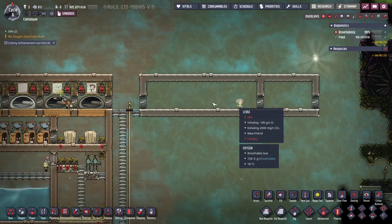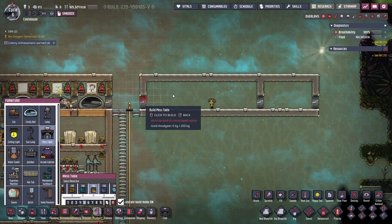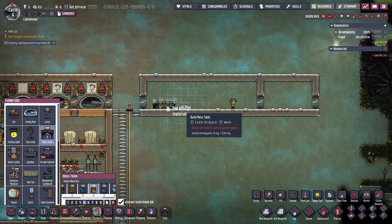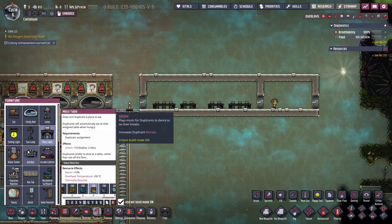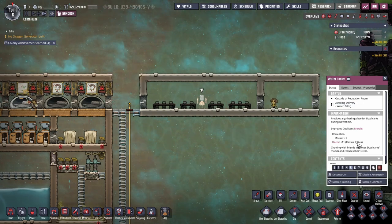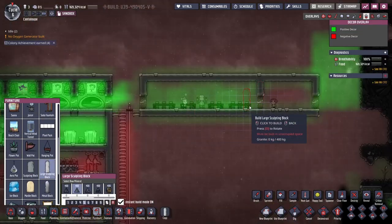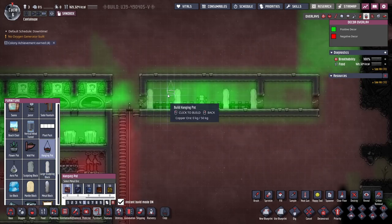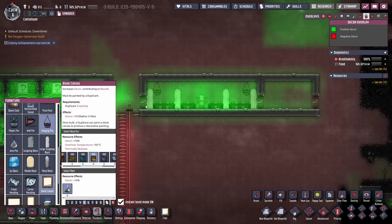This is going to be my setup. Right off the bat you're going to need mess tables. I'm going to make it for 10 dupes: 1, 2, 3 — skip — 1, 2 — 1, 2, 3. The reason is that we're going to need a water cooler in the middle, and that is considered the recreational building.